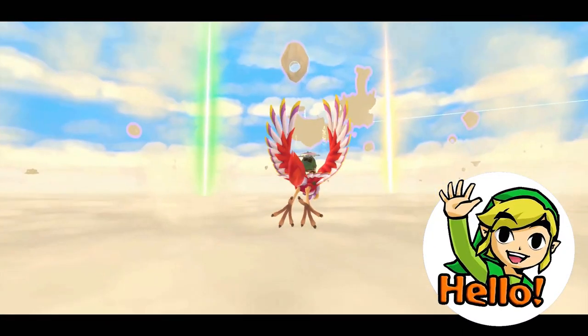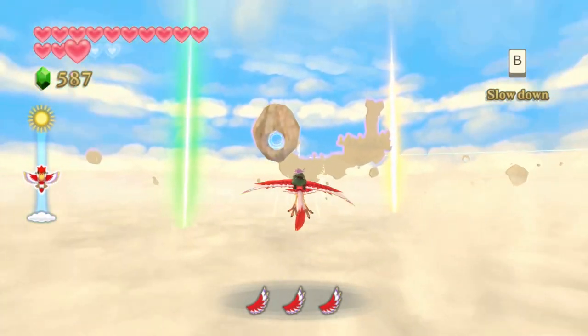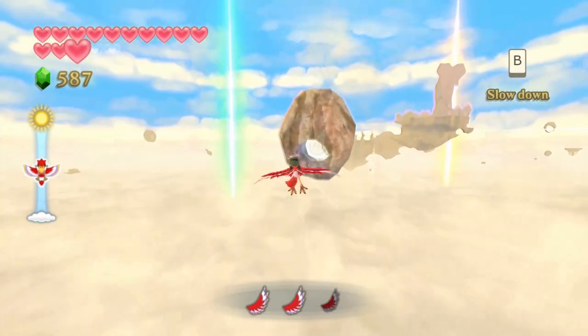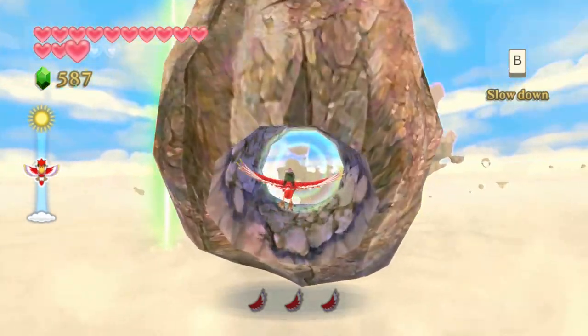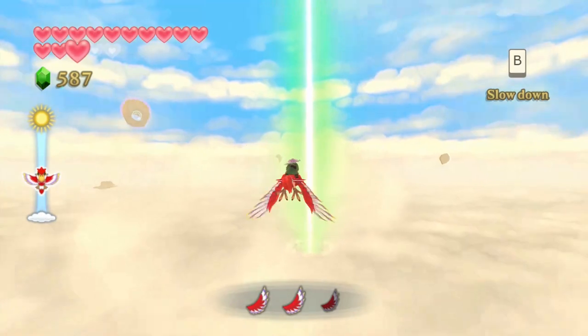Hello everyone, this is Caleb Simpson, and you're watching my 100% walkthrough for The Legend of Zelda Skyward Sword for Nintendo Wii. In the last video, we explored the Eldin province and finally made our way through the Volcano Summit area. Now at the end of that, that leads to the Fire Sanctuary, which is the next dungeon in the game.